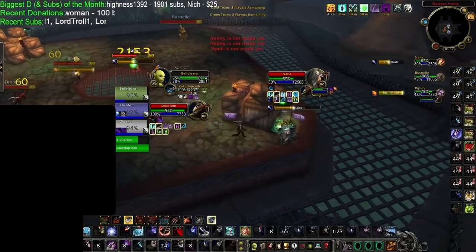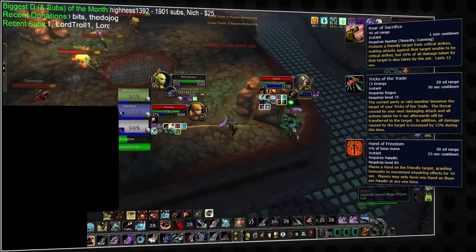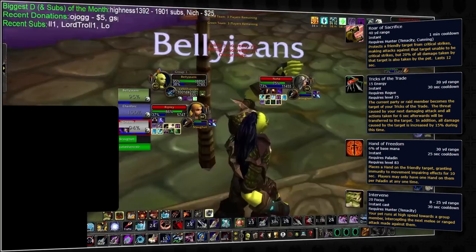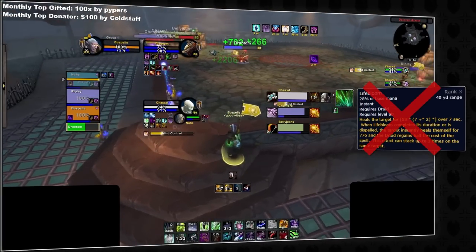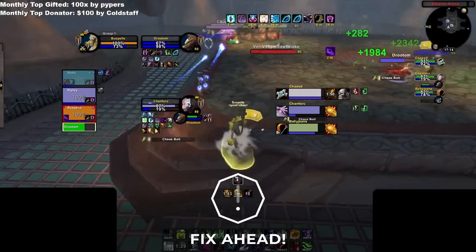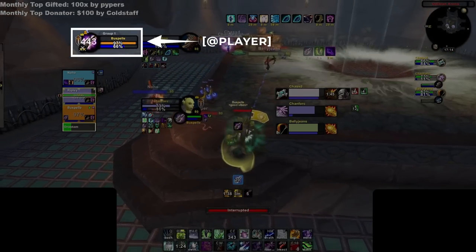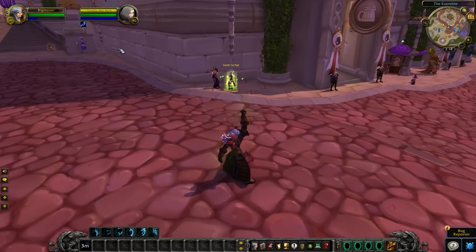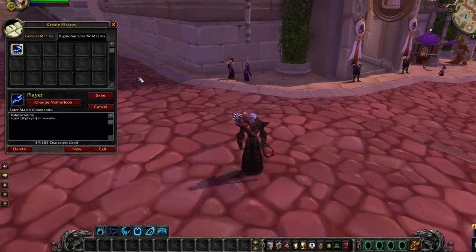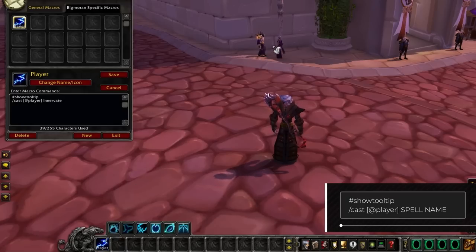Healers should avoid macroing party1 and party2 for general healing spells, since doing so could create keybinding bloat and make gameplay more awkward. The @player function is the last major helpful unit frame worth making macros for. By default, using a helpful spell while targeting an enemy will use it on yourself, but if you're targeting a friendly player it would use it on them — which is bad for snappy reactive spells like Innervate, Roar of Sacrifice, Fear Ward, or a simple dispel. Player macros minimize these gameplay errors, and while use cases are limited, they are immensely helpful when you need to optimize your globals.